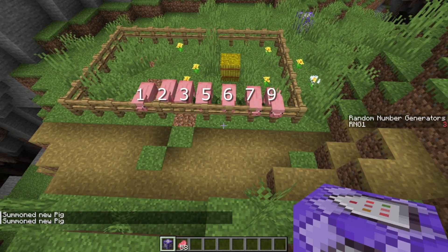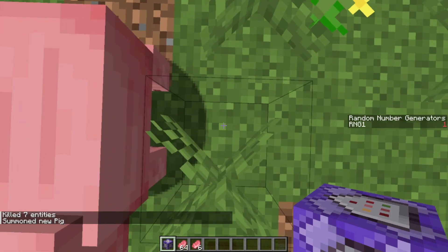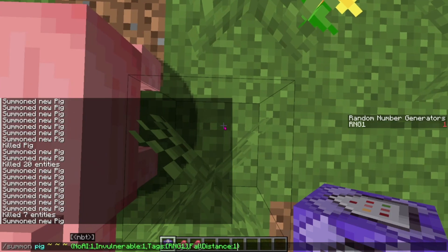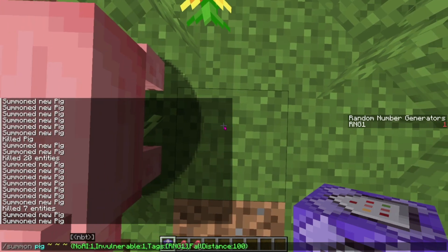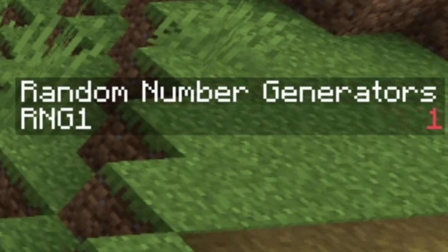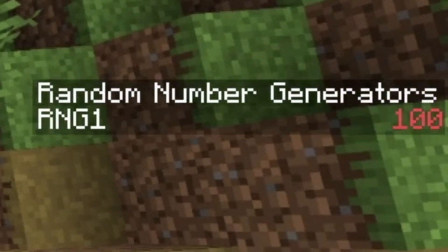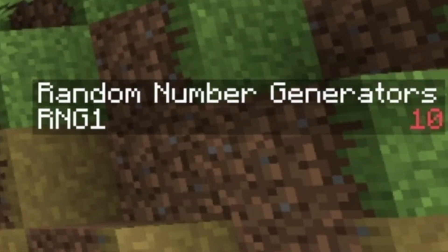Now we have pids numbered 1, 2, 3, 5, 6, 7, and 9. As you can see in the random number generator, if I slow it down, the numbers that show up never include 4 or 8. Here's another example: this one is set to 1, this one to 10, this one to 100, and this one to 1000. Those are the only 4 numbers that show up. But if I add one more pid — let's say 64 — then you'll see that 64 shows up in the random number generator as well.